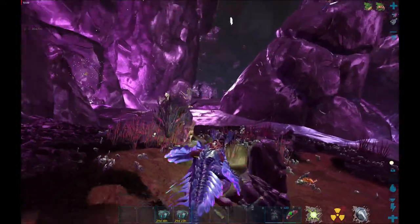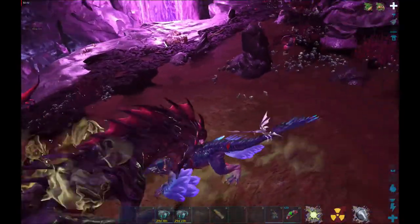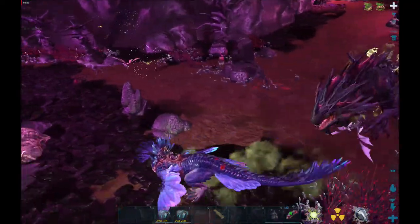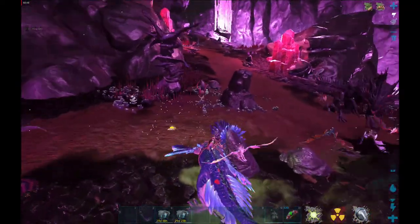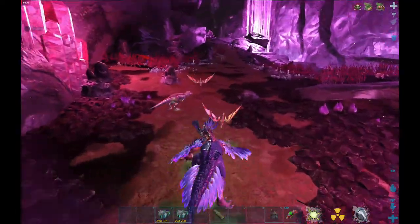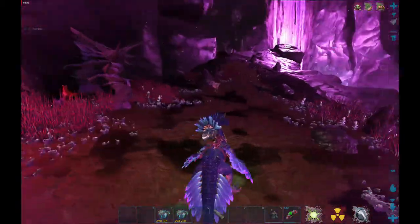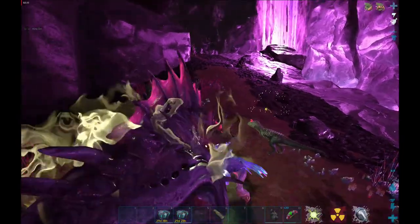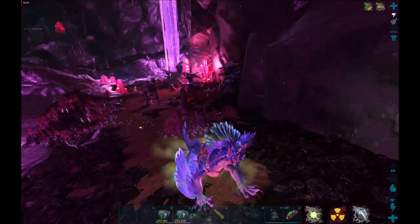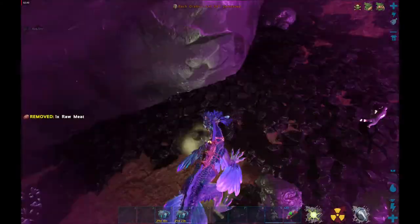You want to Spyglass it to see the level. It is not a super high level, but just to show you the process I am going to take it. So now I am going to drag it back up to the trap — it is not that far. You are just going to stay close enough to aggro it and it will follow you. Sometimes it gets stuck on a rock or a cloud of dinos. The Drake is nice because you can just jump over the hurdle of dinos that you might encounter.